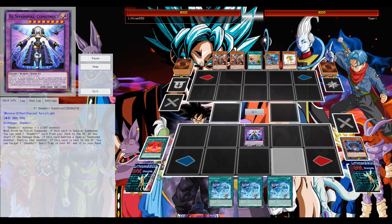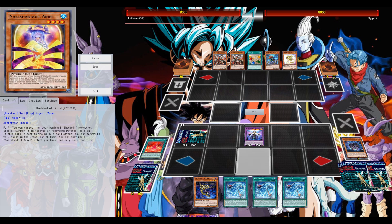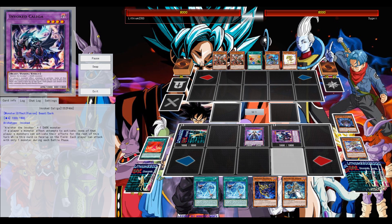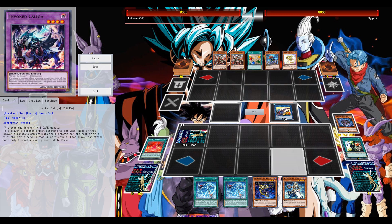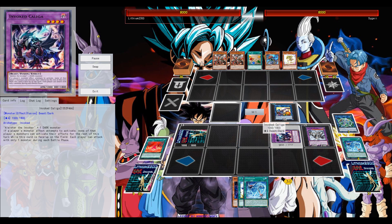Definitely what many expected going into the new Master Rule 2020 TCG — same for Lunalights — that Konami would preemptively hit Invoked, maybe Alistar to two, or Meltdown to two, or Megaba to two.